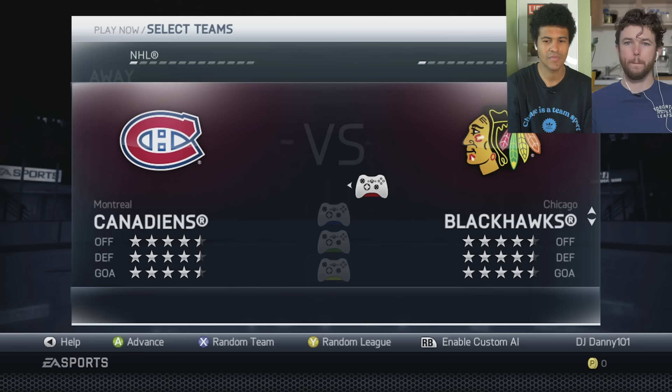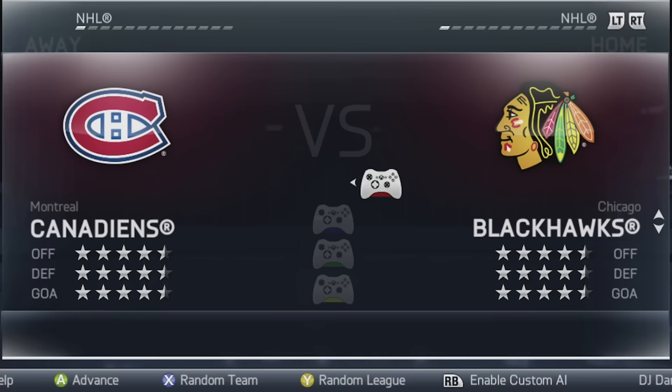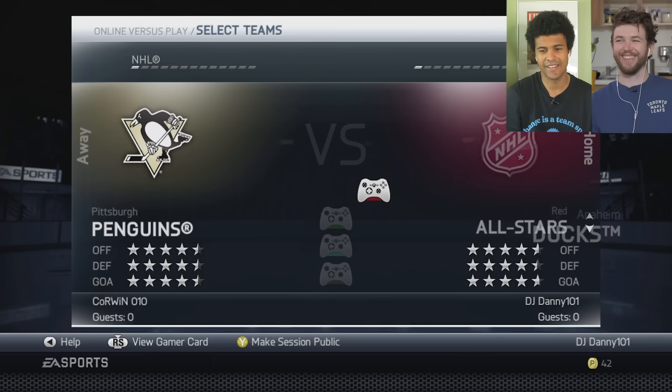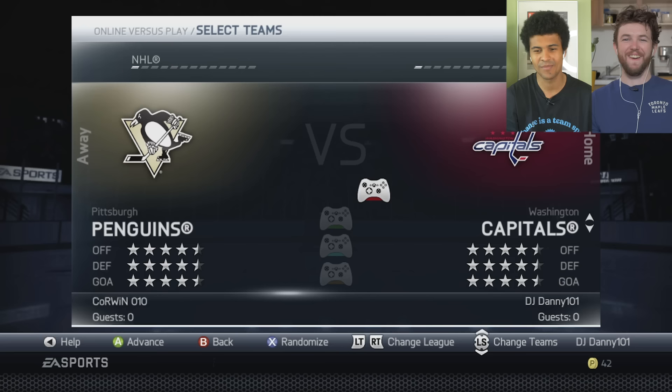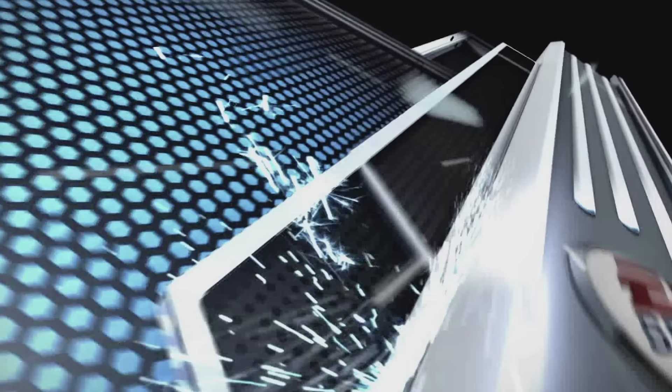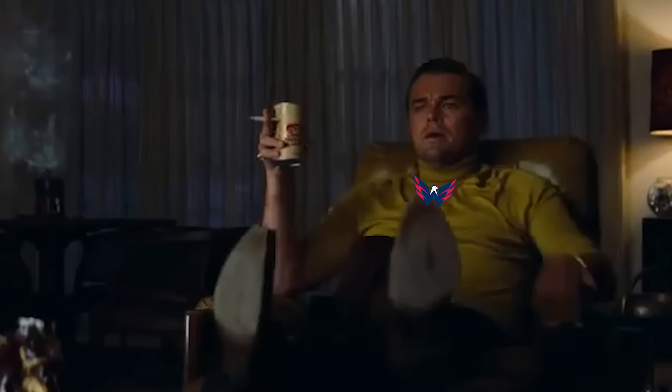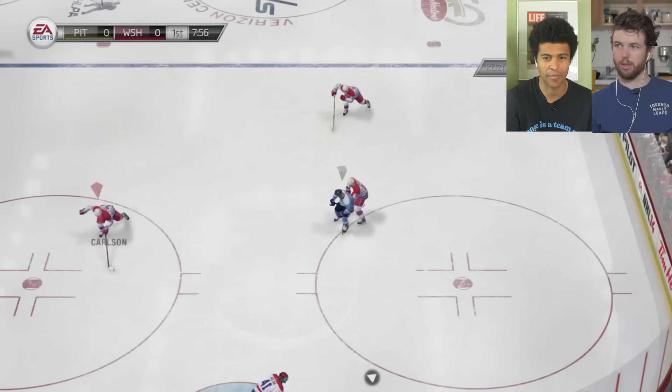Now it's time for our second favorite part — guessing who the top rated team is. They have the star system, so like the Blackhawks and the Canadiens are just the same — that's no fun. I'm going to be the Hurricanes this time. I'll be the Penguins. Every single time I've picked a squad I'm like, yeah, I'm going to be Carolina — and then he's just like, I'm going to be the best team in the game. I'm going to be the Capitals. All right — fight night controls.